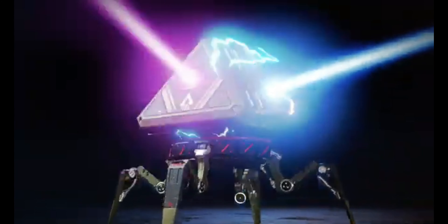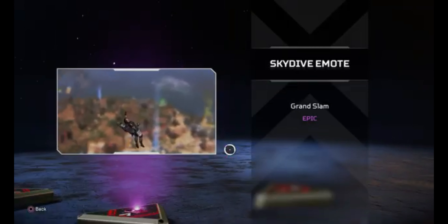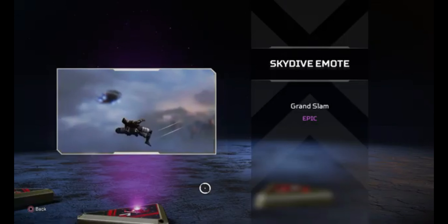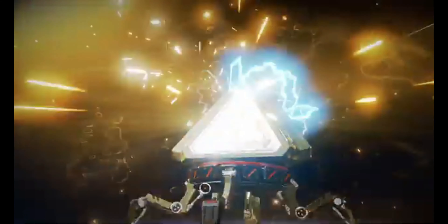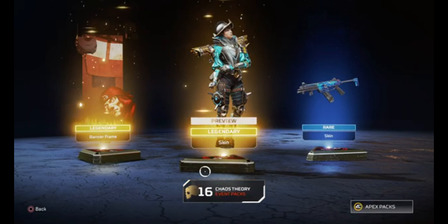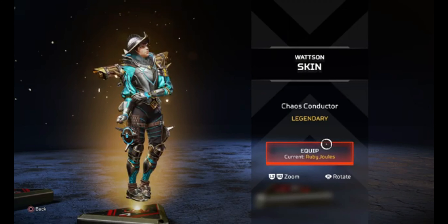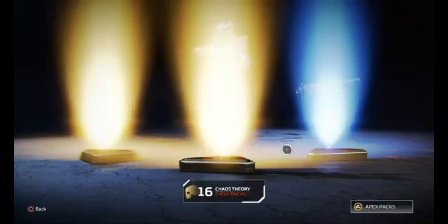Next pack, we've got 18 now. Another purple — I think we're going to be getting a lot of them today. Oh, a skydive emote for Fuse — nice, a little bit of a cricket reference there for people who aren't from Australia, or India, or any popular cricket country. Two golds — here we go! Oh, a new Watson skin: Chaos Conductor. It's actually kind of sick, I really like this skin for Watson. And we've got a gold banner for Revtan — we haven't actually got one yet, so we might as well equip that.